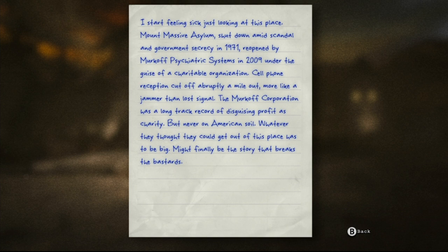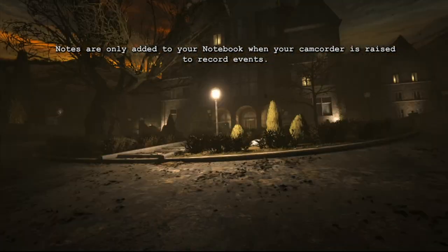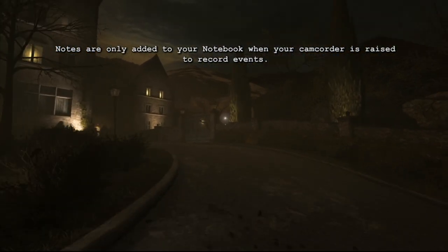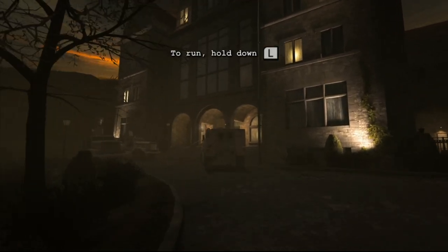I started feeling sick just looking at this place. 'Mount Massive Asylum shut down amid scandal and government secrecy in 1971, reopened by Murkoff Psychiatric Systems in 2009 under the guise of a charitable organization. Cell phone reception cut off abruptly — more like a jammer than lost signal. The Murkoff Corporation has a long track record of disguising profit as charity. Whatever they thought they could get out of this place must be big — this might finally be the story that breaks the bastards.'